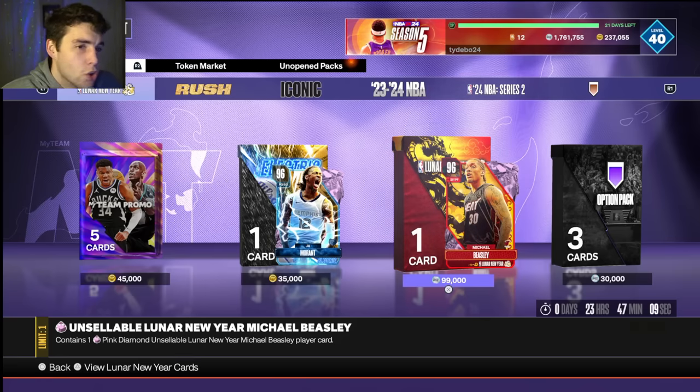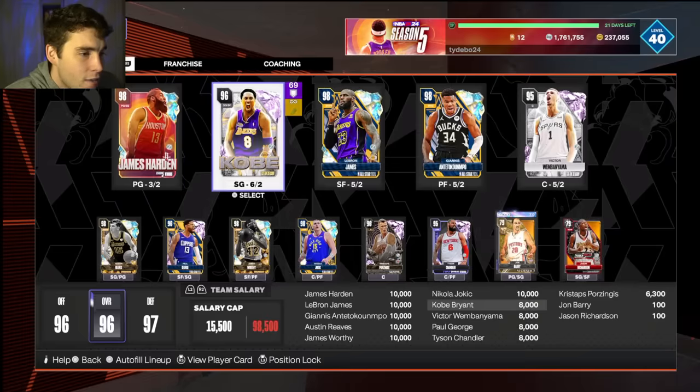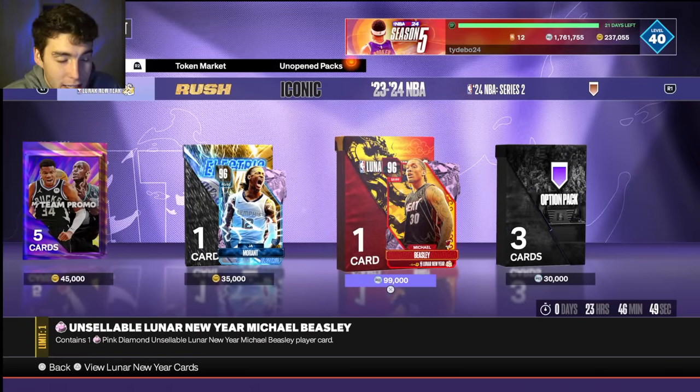You can grind a set amount of the game and get your way to Michael Beasley. Especially when Galaxy Opals are out, Beasley is a card that can compete at the highest level — one of the best releases if not the best release in the entire game. On my No Money Spent series, I have a lot of MT just sitting here. Instead of playing Peyton Watson or Pink Diamond AK at small forward, now I can play Pink Diamond Michael Beasley. And I'm still going to get James Worthy — I can always move Worthy to the forward spot.